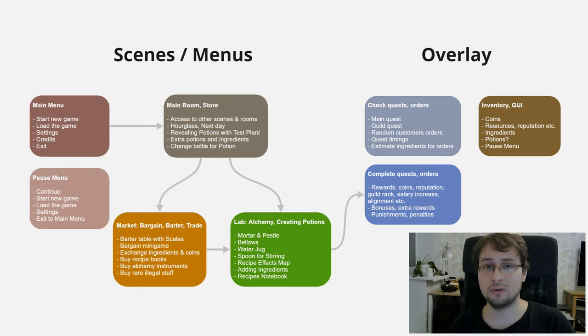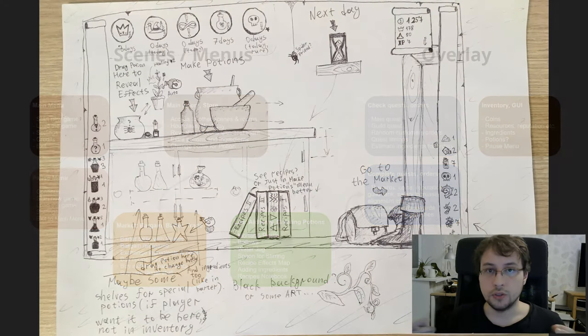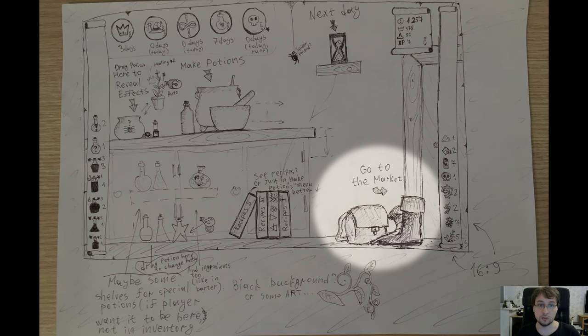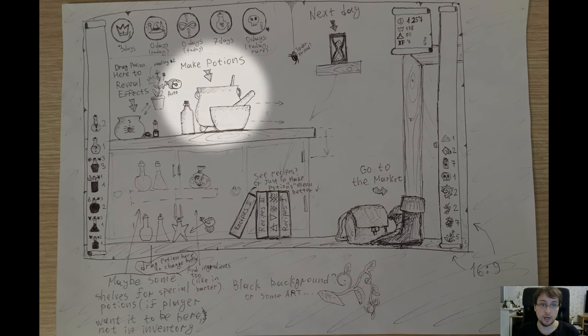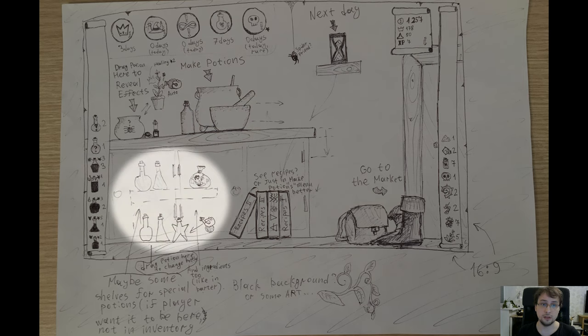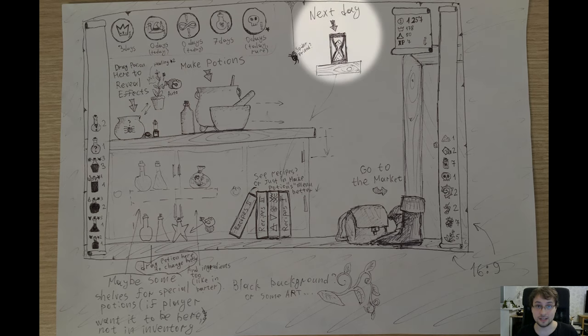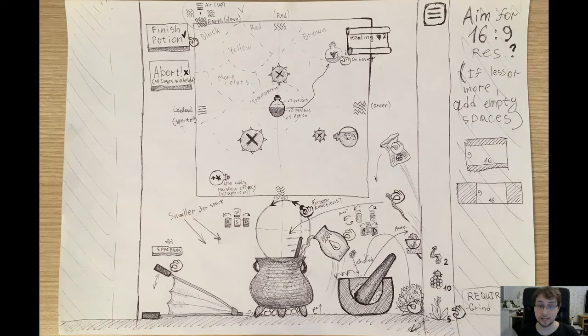Now I'll show some old sketches of my scenes — don't get too excited, they're pretty old and a lot has changed. On the main scene you can navigate and choose where to go — to the market to trade, or to your lab to make potions. You can also change your bottles, test potions to reveal effects, and press the next day button to advance time.